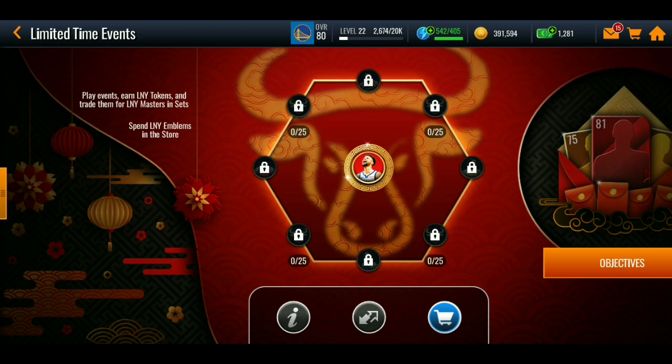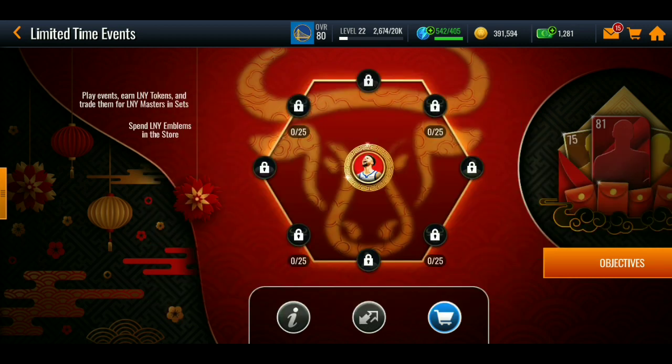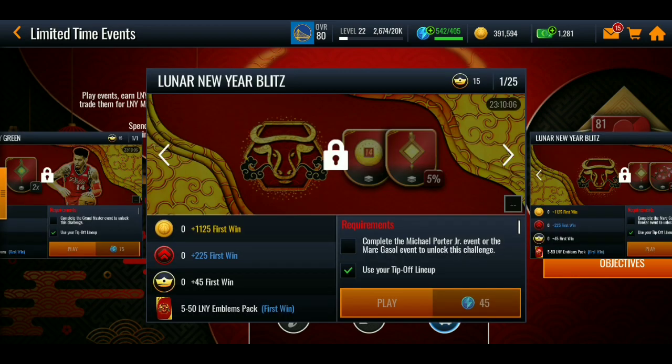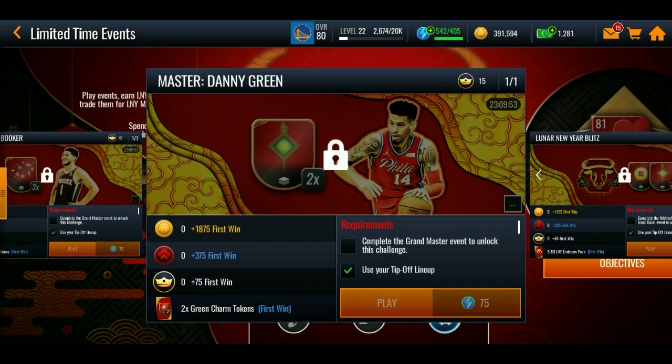LNY stands for Lunar New Year. You play events, earn LNY tokens, and trade them up for an LNY master in the sets. You can also spend LNY emblems in the store. There's an LNY token select pack for what appears to be monthly master points — it refreshes every 23 hours, so it's essentially a one-day event. Playing the Steph Curry event unlocks the rest of the events, giving you emblem packs and LNY tokens.